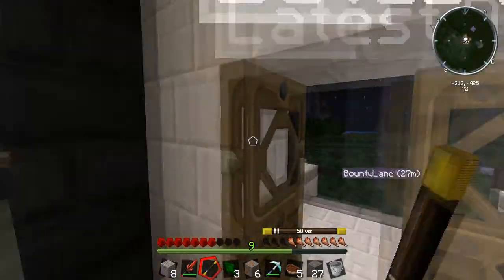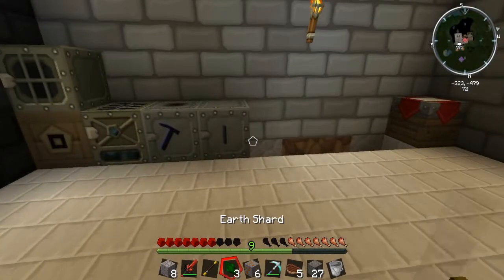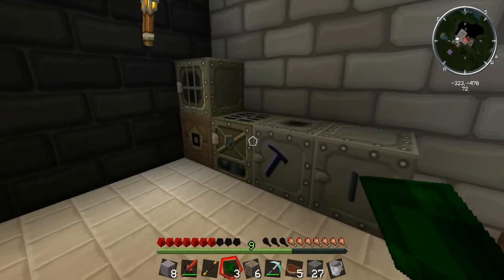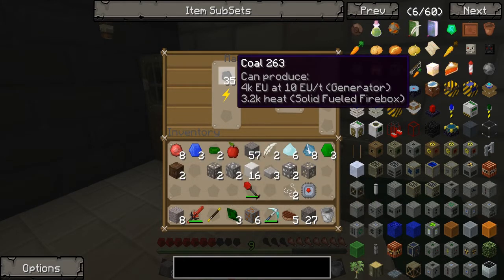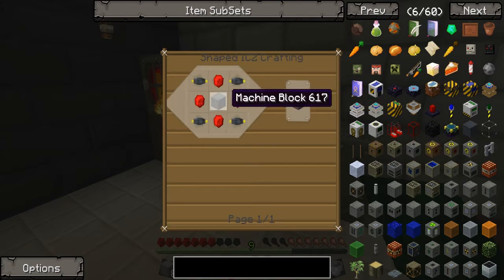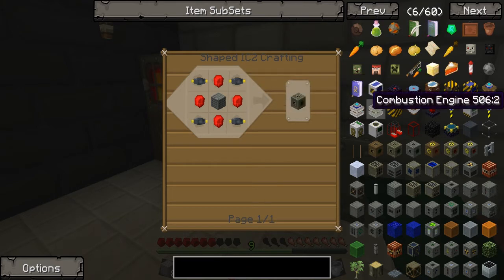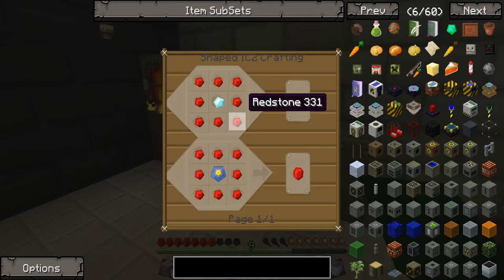That's Nikolai. Oh yeah, you told me that. Bit of lag. Coal — I'll macerate that, get coal dust, then make some carbon fibre. Can you make anything of Nikolai? Not much. I should really start thinking about making an MFE — that'll store quite a lot of electricity but it means I need diamonds and redstone, and I don't have a lot of diamonds.